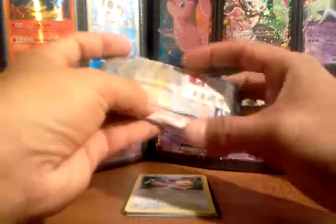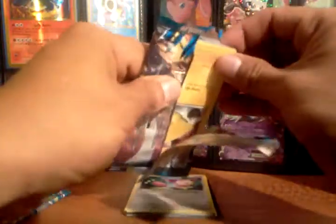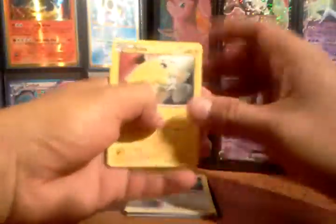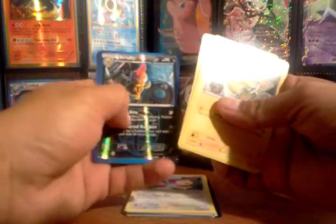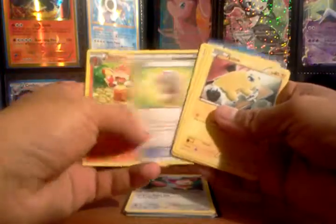I'm going to try to open these packs a little quicker just because my videos tend to be long and more than one part. Joltik, Clefairy, Nidorite, Magnemite, Cherubi, Hollow Scraggy — and another Hypnotoxic Laser. Not bad. And Simisear.